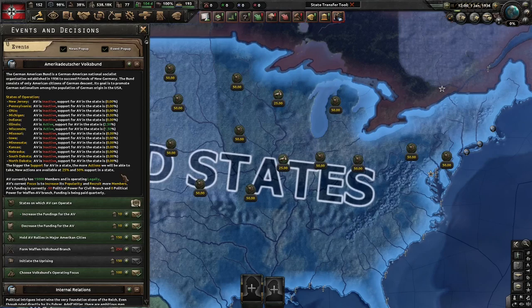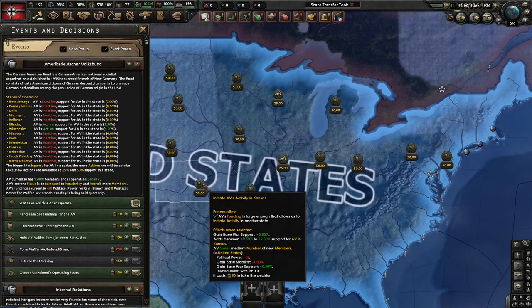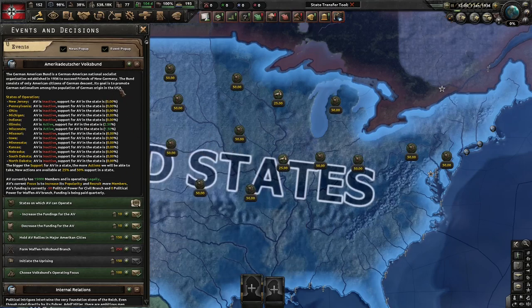To explain the most important stuff first: you can have Bund activity active in up to 14 states, as you can see here, and in each state it has an individual support counter. You can initiate the activity in a state by clicking the on-map decision.